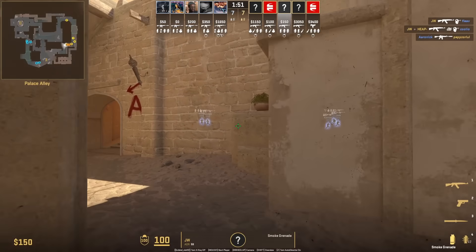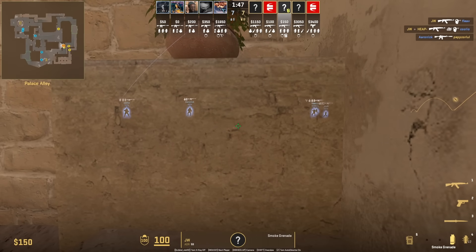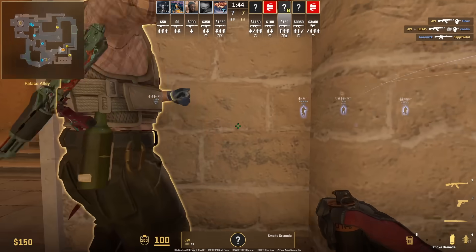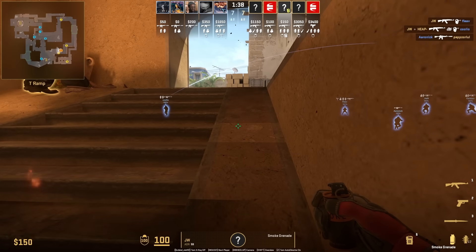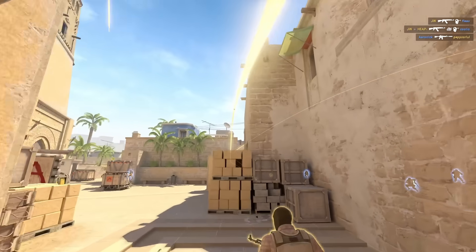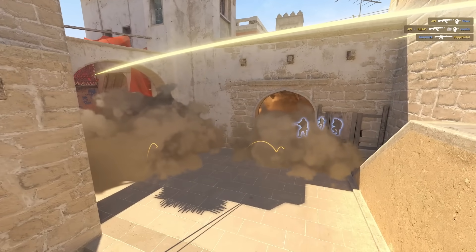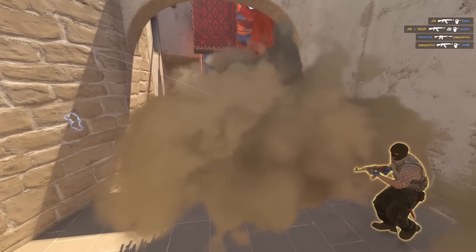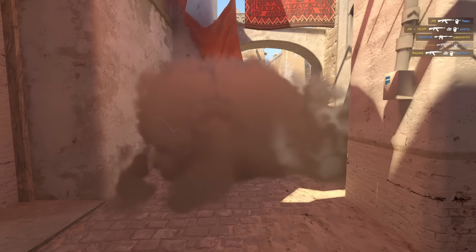This deep jungle smoke lineup from outside ramp is still very meta — aim above this mark without moving your mouse, get inside ramp, crouch in this corner, jump throw the smoke, followed up with two flashes with the jump throw. The flashes are super good as they blind multiple positions including dark. Pair this up with a deep topcon smoke — I've seen many teams still use this in CS2, the smokes and tactic.